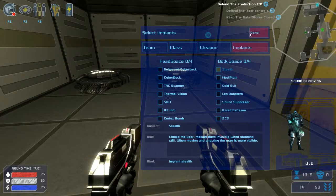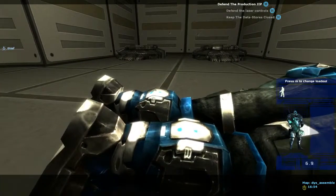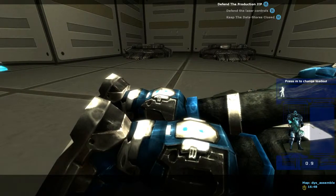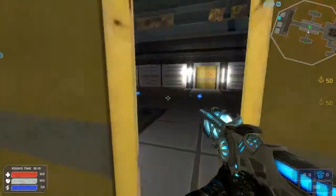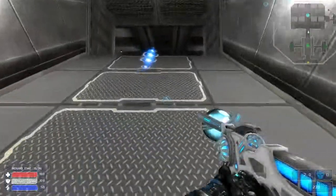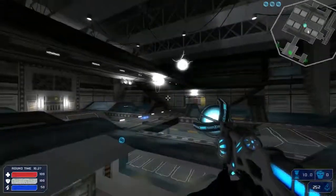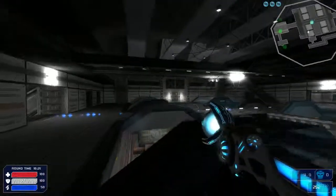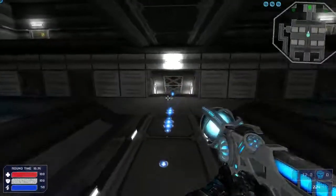Medium class - tesla rifle. When I just hold down left click, it's kind of like a mid-range automatic damage weapon, like a rifle. But then there's this alt-fire which is really cool. You don't get to spam it, but every five or ten seconds or so you can shoot it off. That's an awesome little weapon.